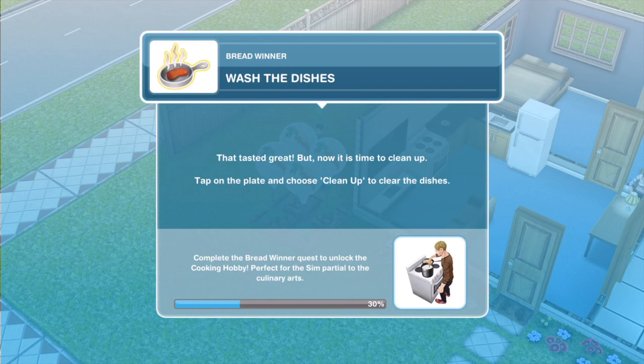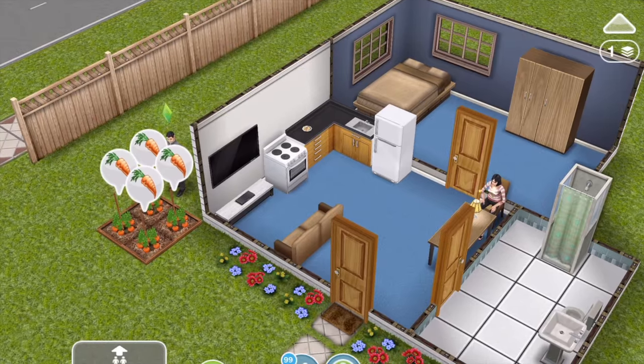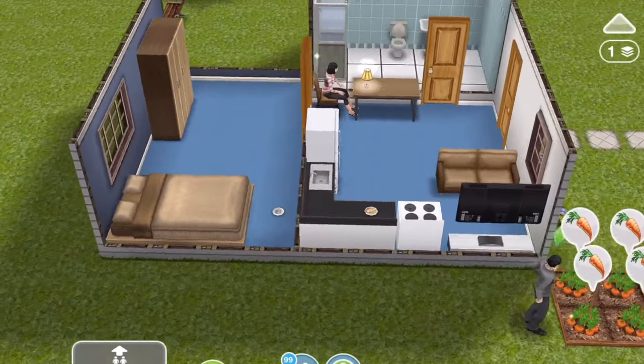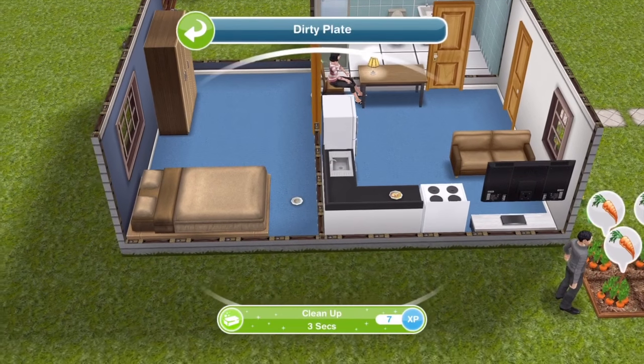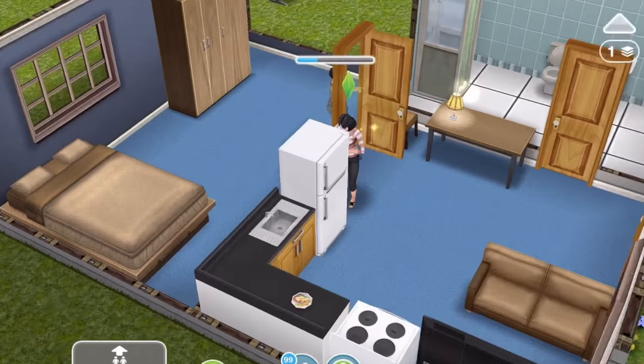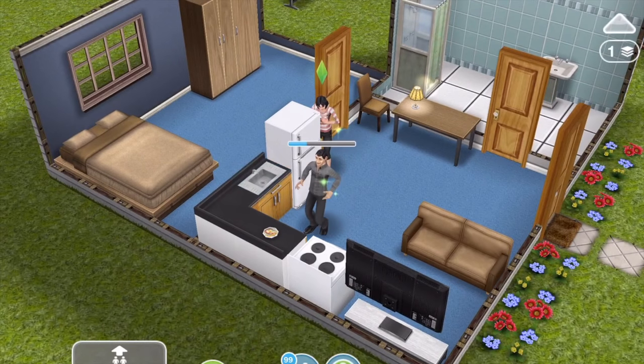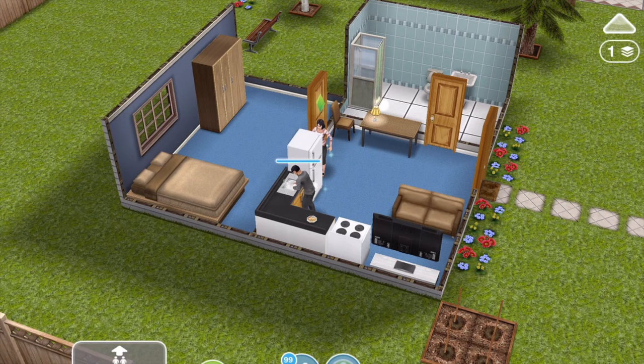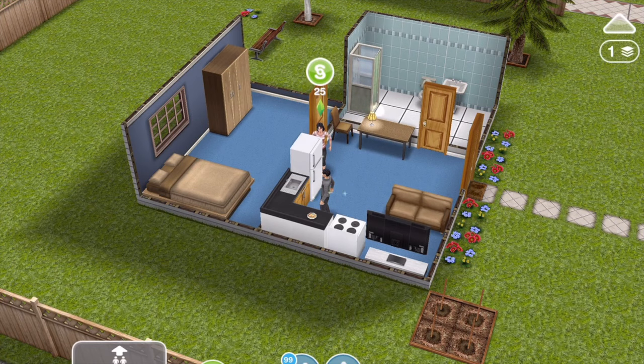We've finished eating the bacon and eggs — task complete. Now we need to wash the dishes. Tap on the plate and choose clean up to clear the dishes. The dirty plate is at the foot of the bed — let's click on that and clean up. It doesn't actually take three seconds; it takes as long as it takes for them to walk to the plate and then walk to the sink. Task complete — we have washed the dishes.